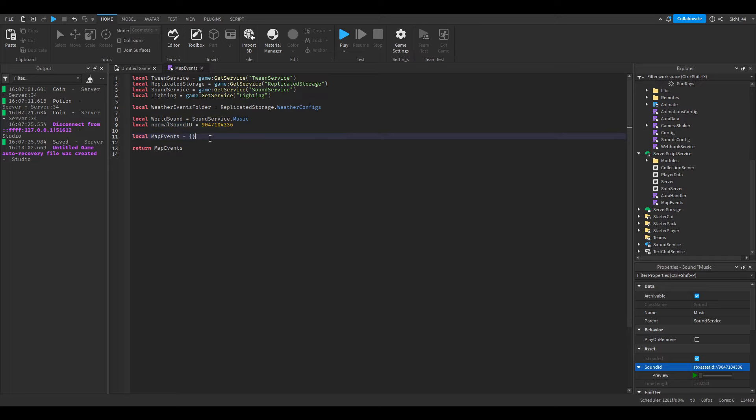Under those variables, add local eventActiveTime — we'll use this to check whether an event lasting more than a minute is currently running. We set this to nil. Then local events — this is where you add all your weather events. So I'll add Windy as the first event.